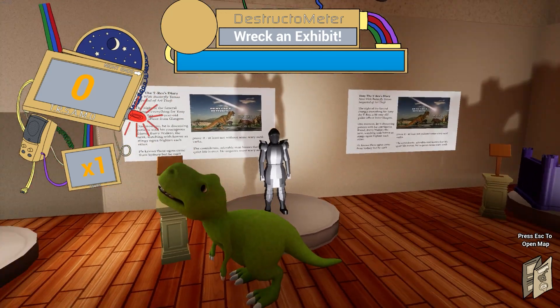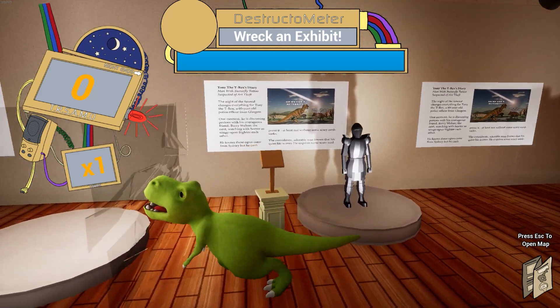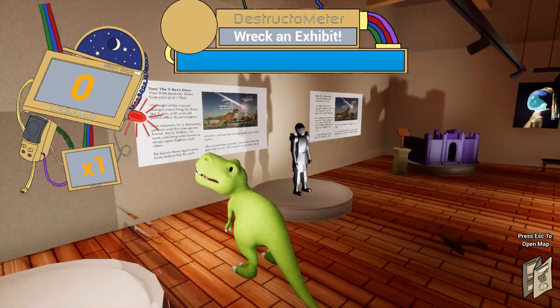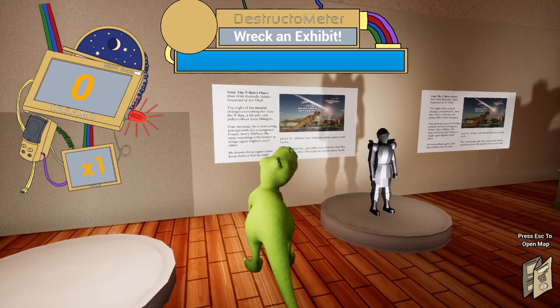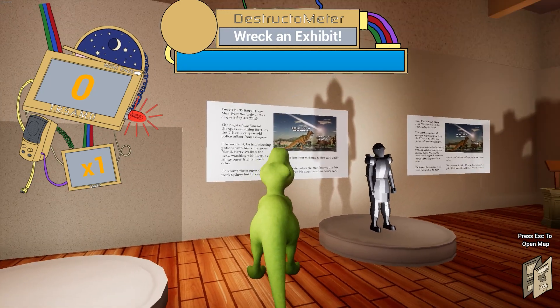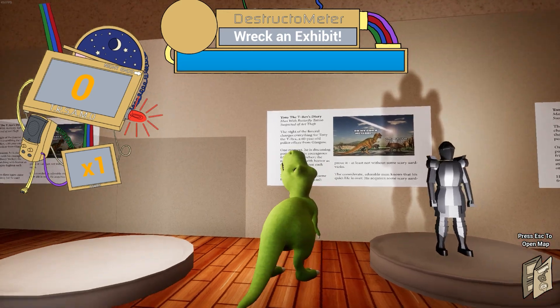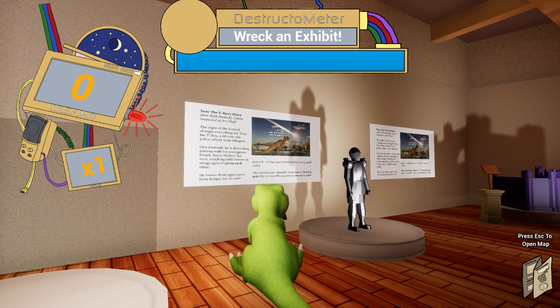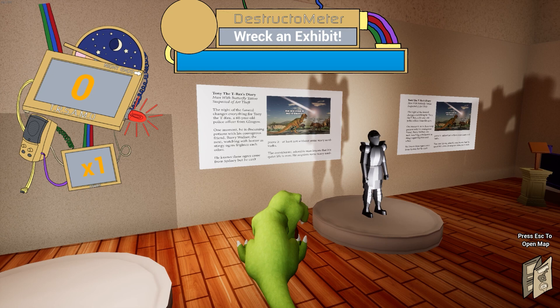I actually want to go around and have a look at the museum without destroying too much. So we're Tony the T-Rex, and T-Rex is not in the proper format — it should be capital T, full stop, space, small r on T-Rex.